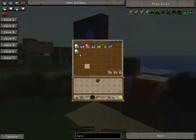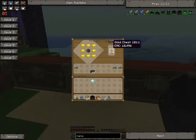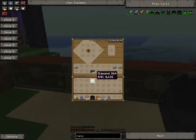Start off by making a chest, then put the chest in the middle of the crafting grid and put iron all around it — you get an iron chest. Then put gold all around to get a gold chest. Make a diamond chest with two diamonds on the side and glass, and then to make a crystal chest you just put glass all around it.